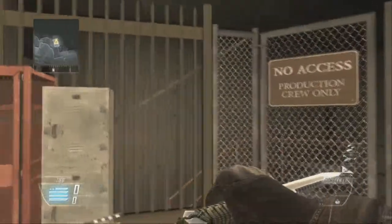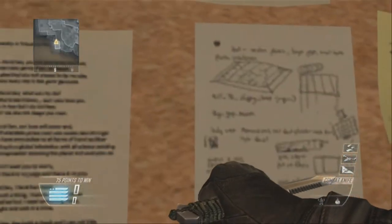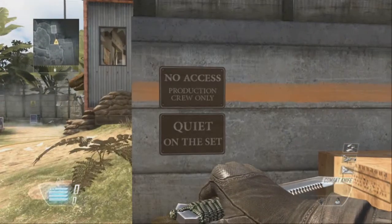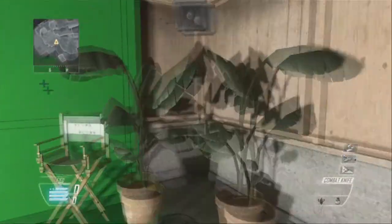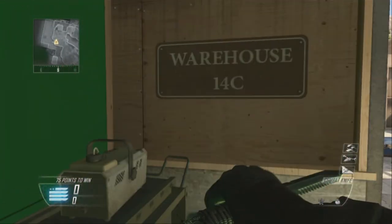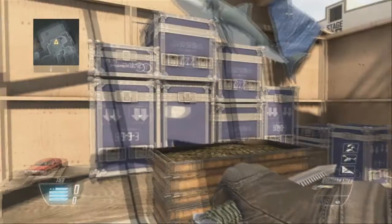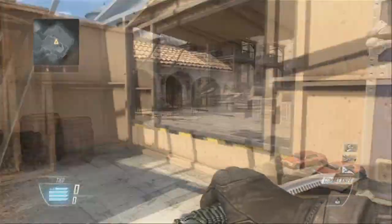There's a 'no access' sign up there, and some little notes you can't really read. It goes across here — quiet on this set. If we go through here it's a little green screen area for shooting and filming. This is Warehouse 14C, and through here is a little equipment storage area with Jaws props and little cars.